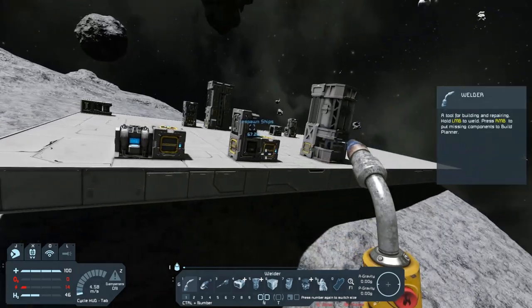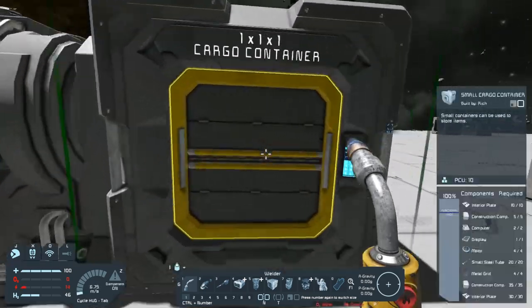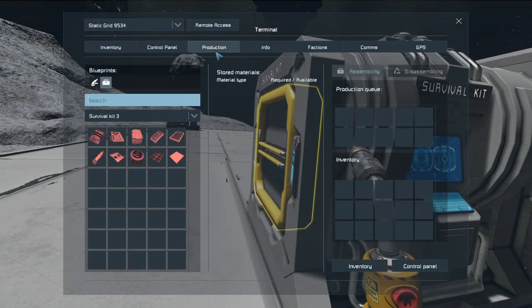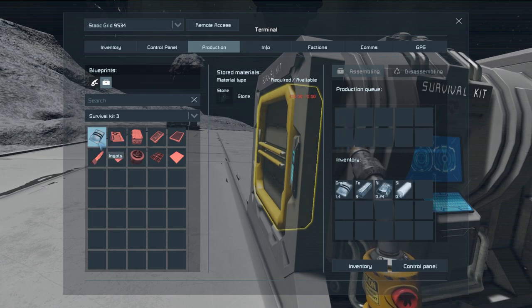What I did was take 1,000 of each ore and put it into these refineries so I could test out just how much they can make. Now to queue items in the survival kit, if you just click once it will process only one. If you hold down Control and left-click, it'll make 10. If you hold down Control and Shift, it will make 1,000.